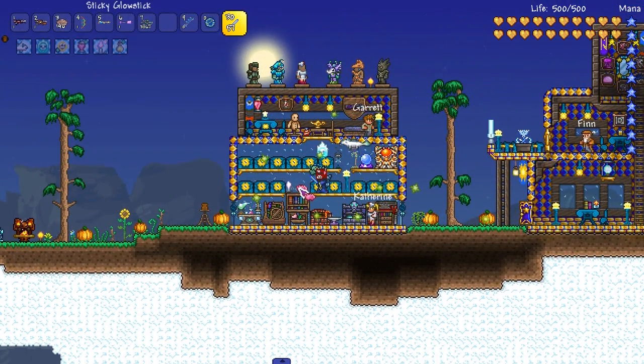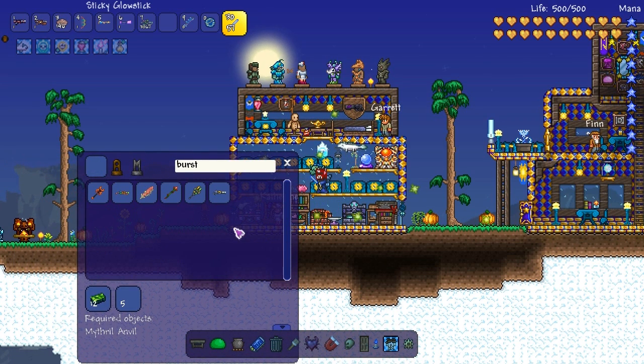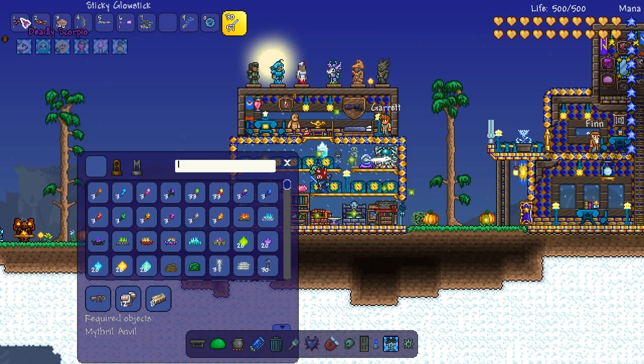Next on the list I wrote down the Burst Launcher — this weapon we were supposed to get after we killed the mech bosses but I never got around to it. We need a Rocket Launcher, but we used one for the Scorpio. So we're not getting that one. Next is Monsoon and Clockwork Bow — that's not for a while.